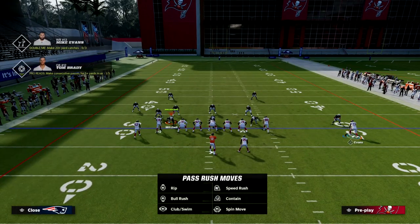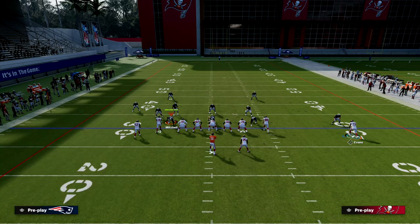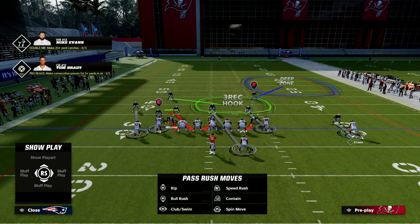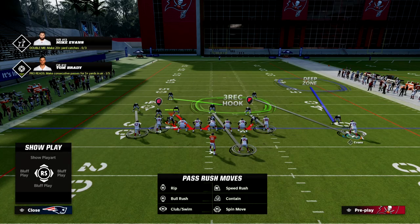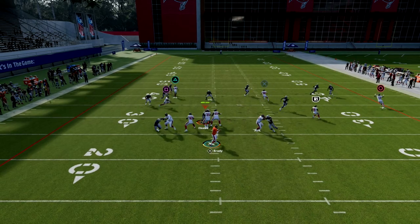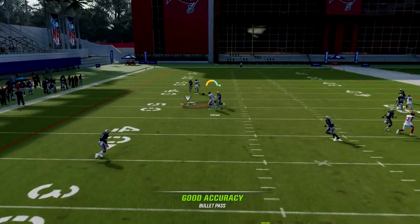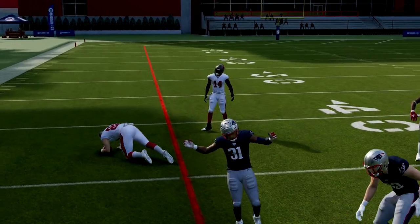This would force the opponent to throw some kind of zone to the right side — probably a deep half, or an outside third with man coverage on that player. That opens up the middle of the field, and the user has to choose: guard the slant or guard the post?